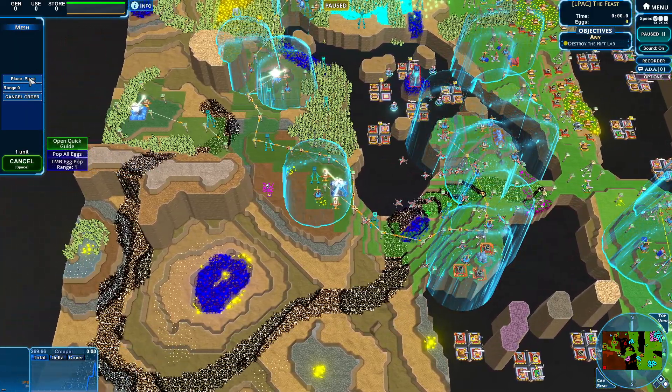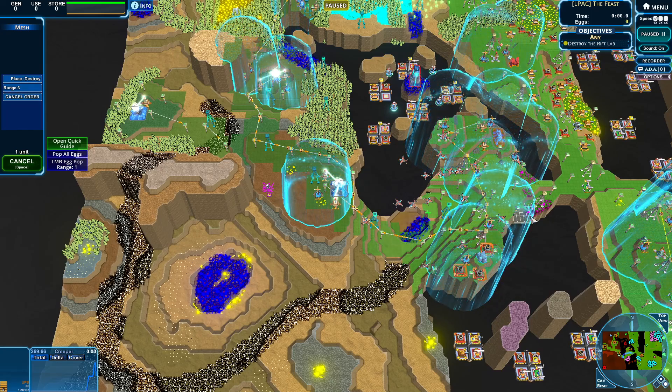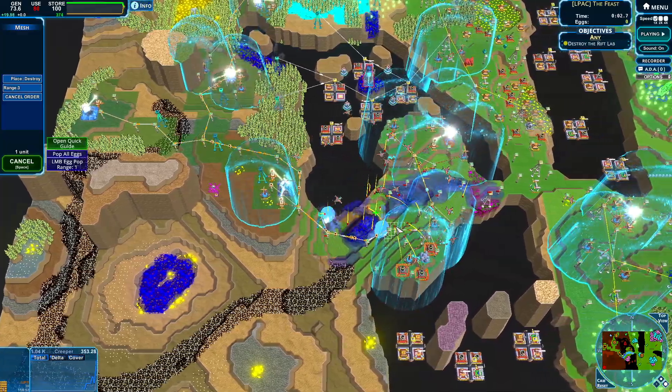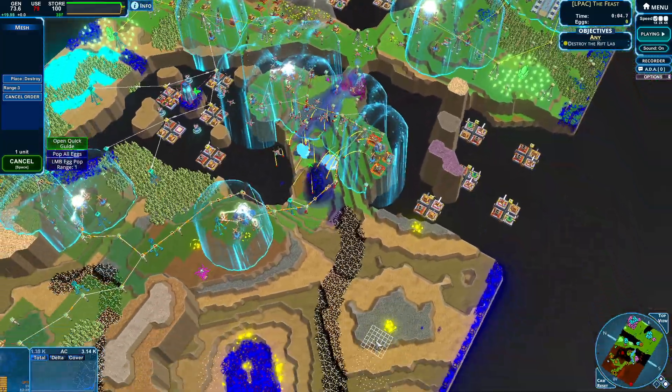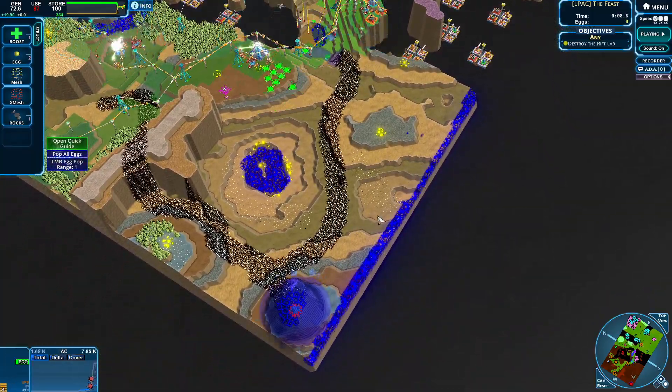There we go. Now I can destroy at a much bigger range. Get out of here for now, maybe we'll put you down later. Looking pretty good. We have some creep already down, which is kind of nice. We do have our mission going, which is leading straight into this — very nice for us.